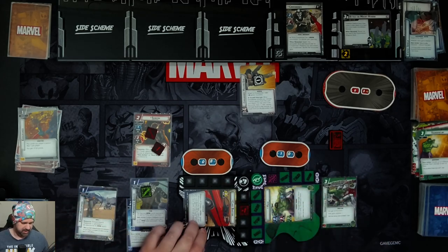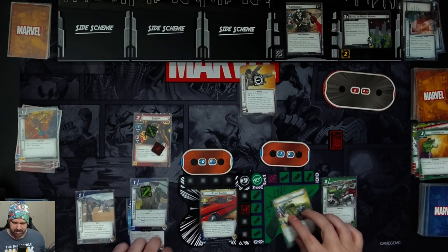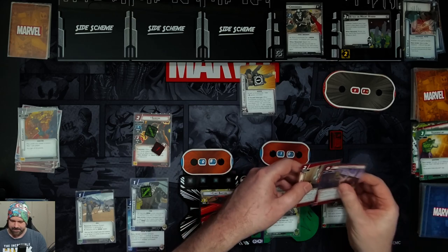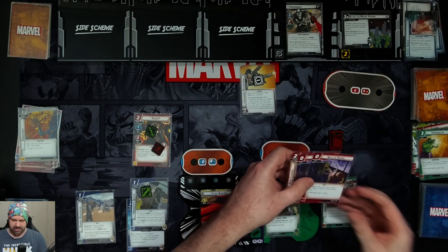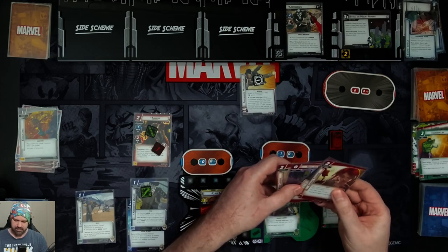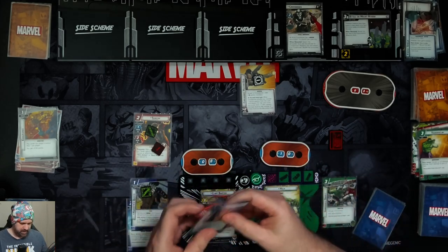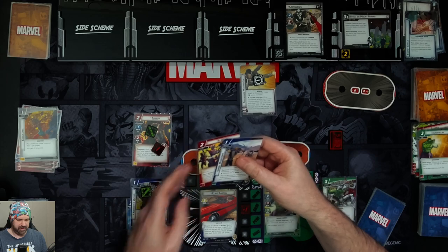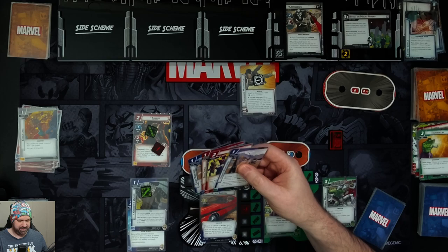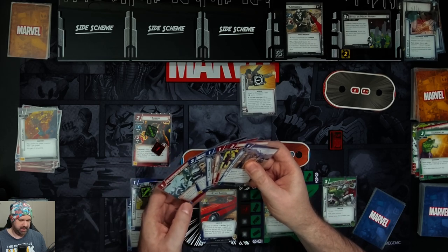We ready up. Hulk gets four cards: Hand Cannon, Skilled Strike, Skilled Strike, and Combat Training. Clint gets five cards: As One, Brute Force, Expert Marksman, Vibranium Arrow, and Smash the Problem.